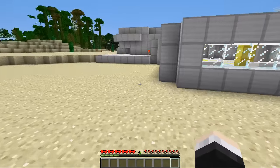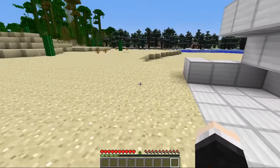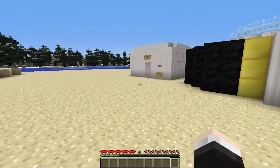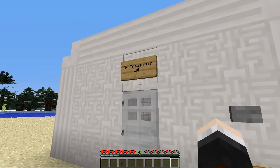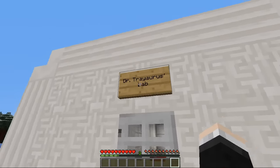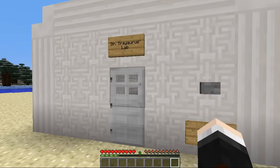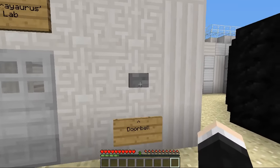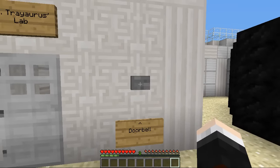I wonder what they're like. I have no idea who might be living here, as I was obviously only allowed to look at my own brand new house, not the one next to it. And here we are. Is this it right here? This seems like the front door. 'Dr. Treyorus's Lab.' I think I'm saying that correctly — Treyorus. It looks like we have a doctor living next door to us. That is awesome! The doorbell looks like it's here, so let's press it and say hi. Very fancy sounding doorbell.